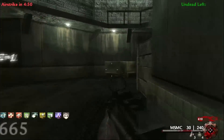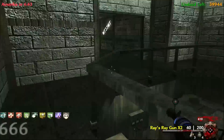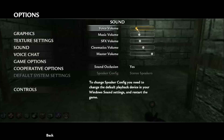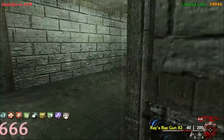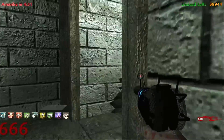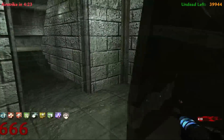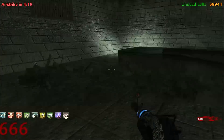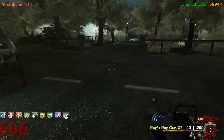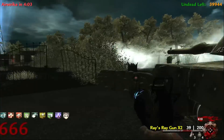End game right here — five minutes and it changes to round 666. This is going to be pretty freaking chaotic. I'm glad I have my Ray Gun and Flopper. The end game boosts us to round 666 — it's going to be chaotic. I'm not using a legit recording mic right now, just a Turtle Beach headset. I have not done this before so this is a learning experience. We have five minutes, there are 39,944 zombies to kill, and then the airstrike happens.